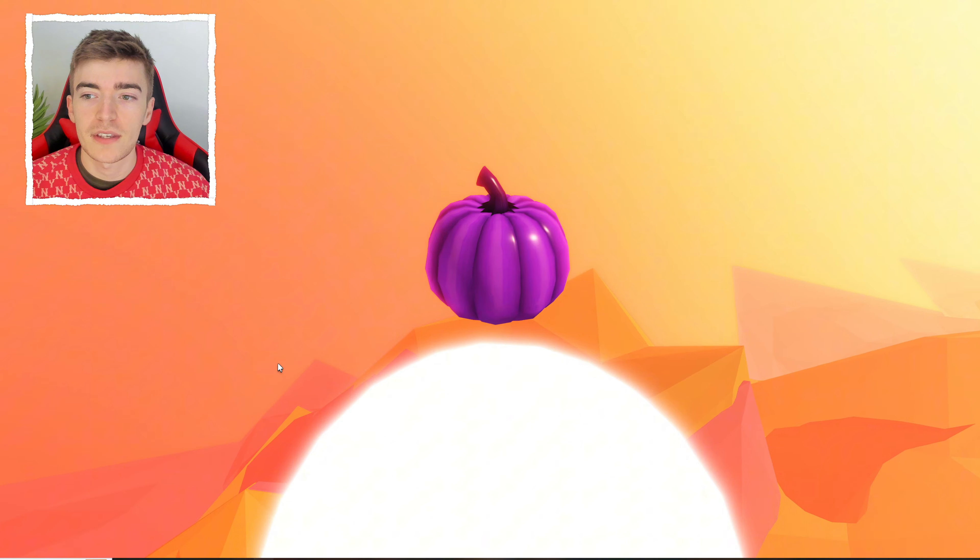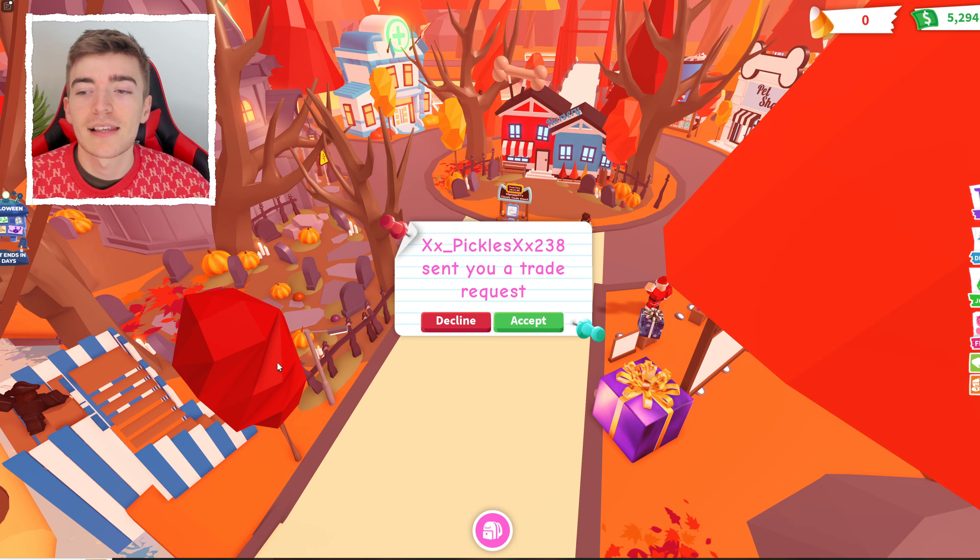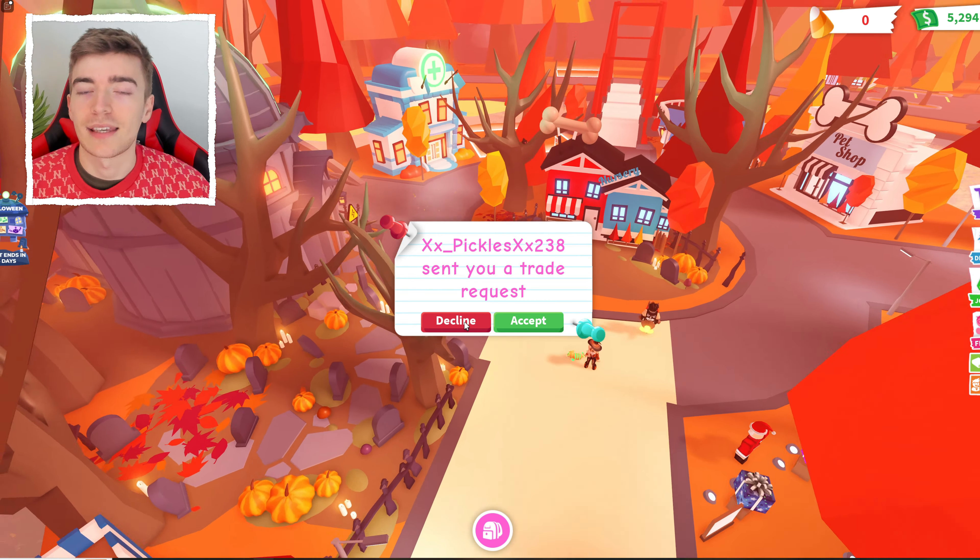Once you're right on the top of this thing, you will see a purple pumpkin located. All you've got to do is go up to these things and click on them and you get to keep it.